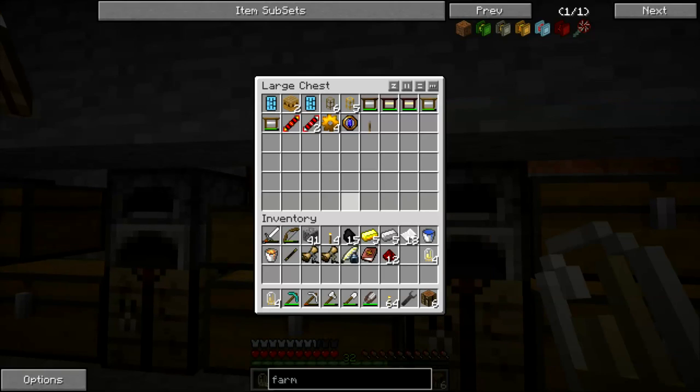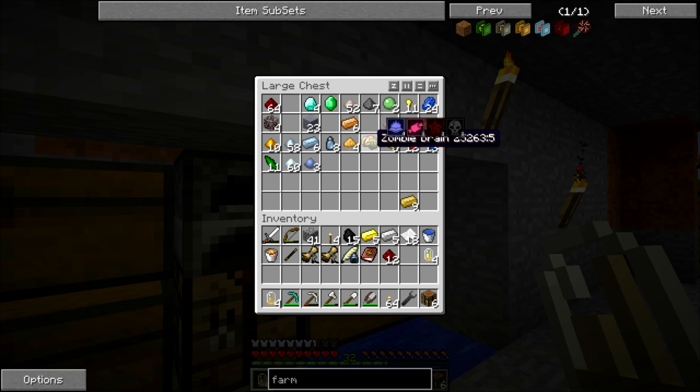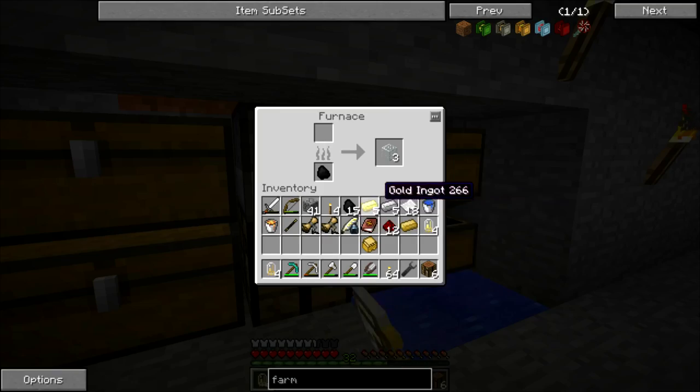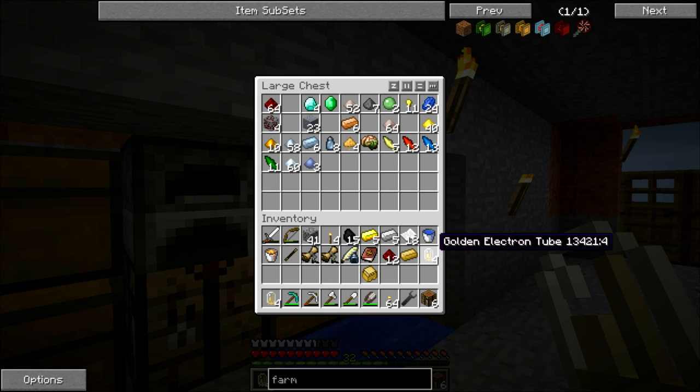I've already got two circuit boards, so we already have a circuit board that we can use for the farm. So we just need to make another sturdy casing, and we have the bronze for that as well. Actually, we don't have enough bronze for both. We've only got ten copper, which I don't think is enough. So we're going to have to get more copper before we can make the wheat farm, or we make the wheat farm and do the tree farm later. We only have enough for one of the farms right now.